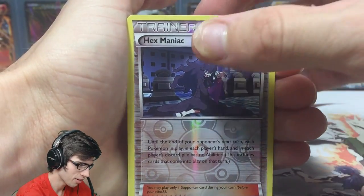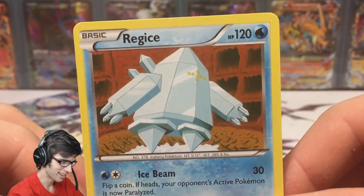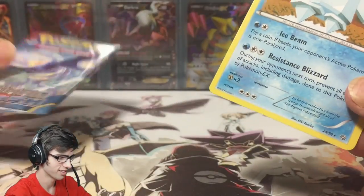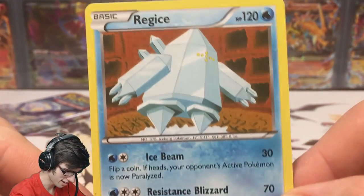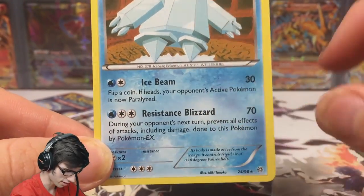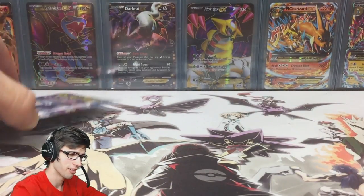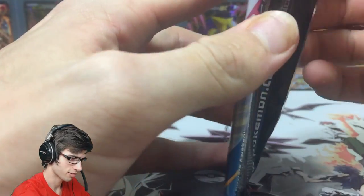We've got a reverse Hex Maniac — that one is another uncommon — and then a Regice regular rare. Oh dear, I'm hoping that this Primal Clash pack can come through today because it's not looking too flashy right now. Regice has Ice Beam and Resistance Blizzard, and that card looks really clean on cam actually. I don't know if it's just because I haven't recorded for a little while, but that card looked really good on cam.